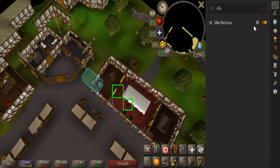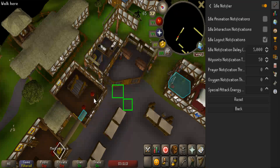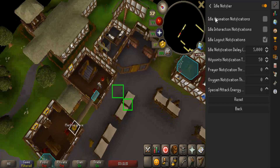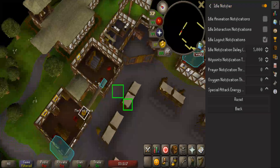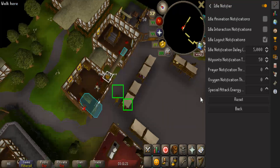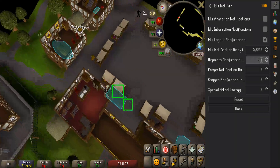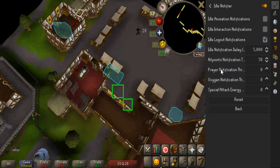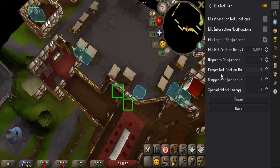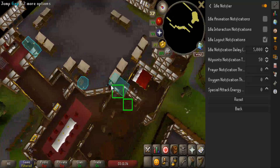Then there's another thing you have to do — go to the idle notifier. These three things here don't really matter for this, you can have them on or off. The only thing you need here is the hit points notification threshold, which I have set at 50.